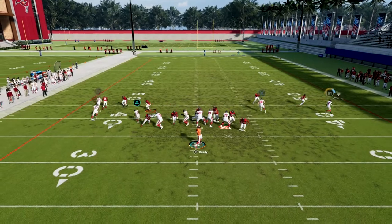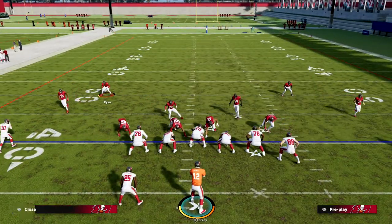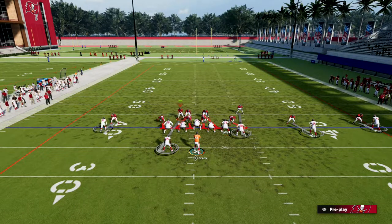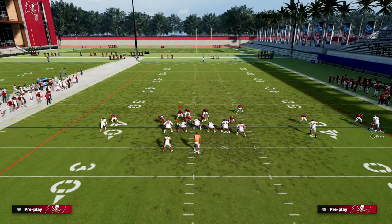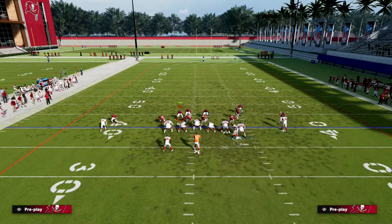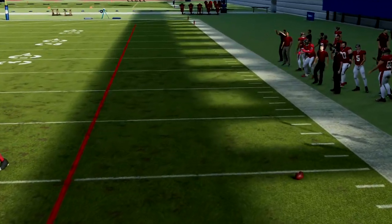By shading the slot receiver outside, the wheel route that was so powerful now becomes significantly harder. You'll still see them complete it sometimes, but you'll also intercept it sometimes. You don't want to globally shade outside because UTrips runs a lot of slants and posts. Just individually shade the slot outside — that should cut off the wheel and any corner route, without being out-leveraged across the board. Now that route is no longer going to kill you.